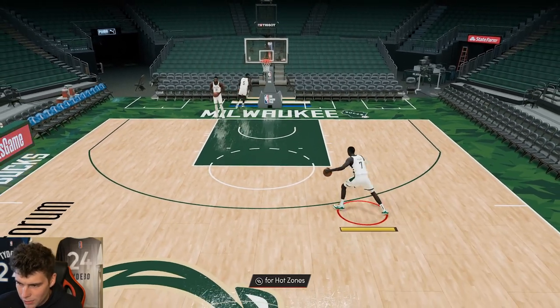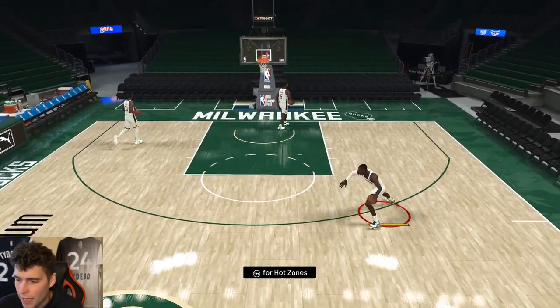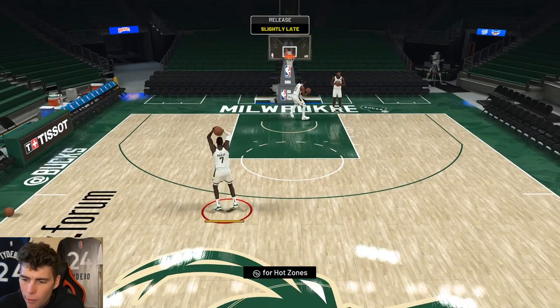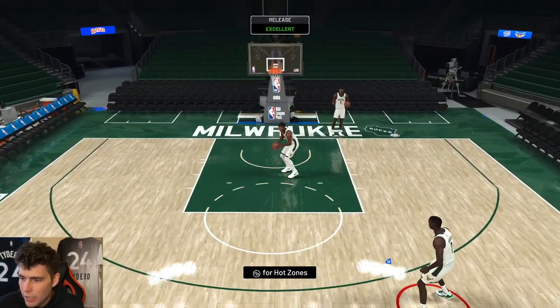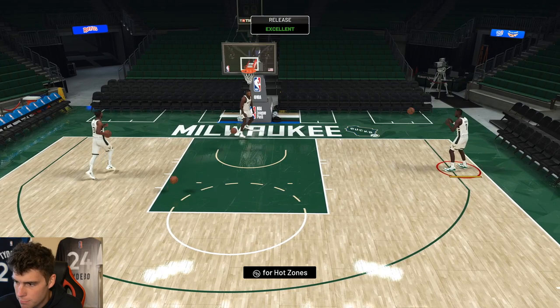One thing a lot of you guys might want to think about is that the card has 88 stamina. Is that a big deal for a small forward? I don't think it's as important because I don't see Thon Maker handling the ball too much. But something you might want to think about is when you apply a shoe to Thon Maker, giving him a stamina shoe — just something to keep in the back of your mind.